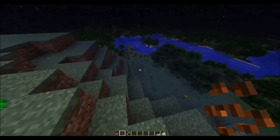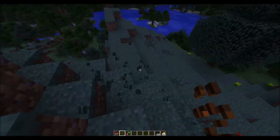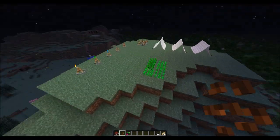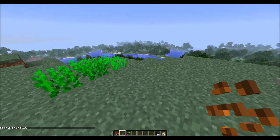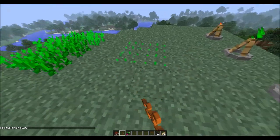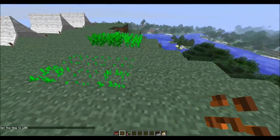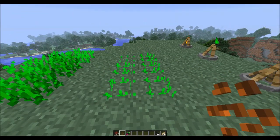Next we're going to have radish seeds. These seeds are actually found anywhere - you can find them in pieces of grass. If you break grass kind of like you were getting normal seeds, you will actually find them similarly to how you get normal seeds. These actually grow on normal grass and you don't need a hoe or anything like that to use them, and they grow extremely fast.